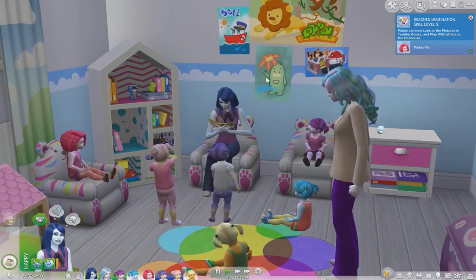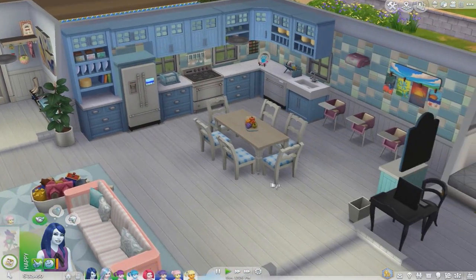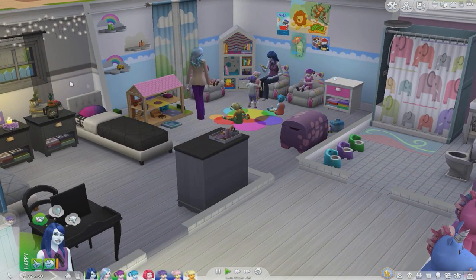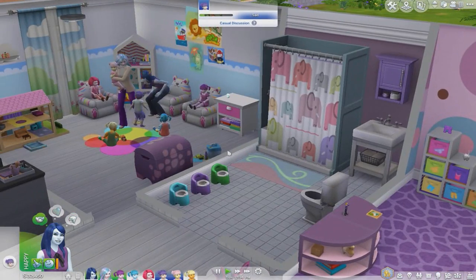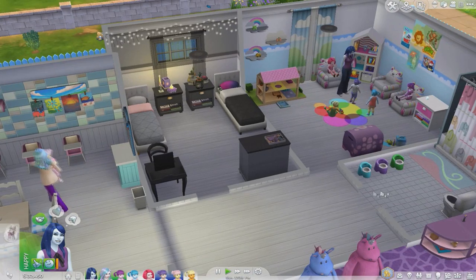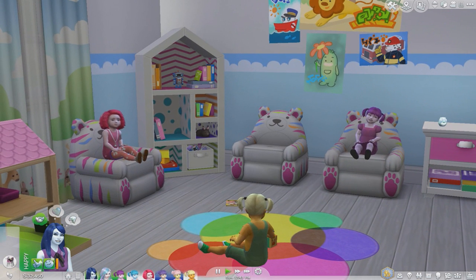Look at this guys — if that isn't the cutest thing ever! I love the wallpapers that came with the pack. I think every room has wallpaper from it. I love this one with the wooden paneling, the tiles on this one, and even this little cloud one. I didn't give the bathroom new wallpaper but I love that tub so, so much. If you guys got the Parenthood pack, what do you think of it? Let me know in the comments.